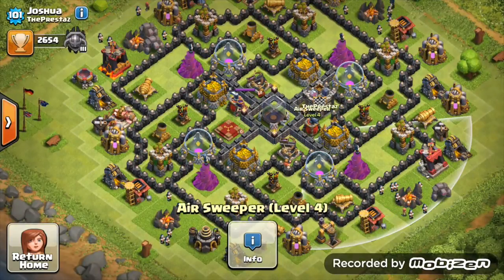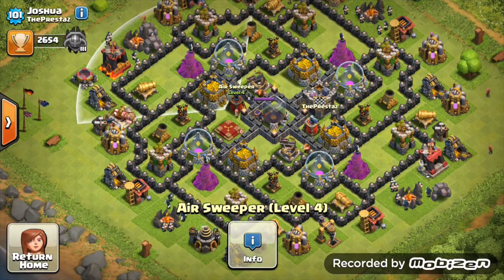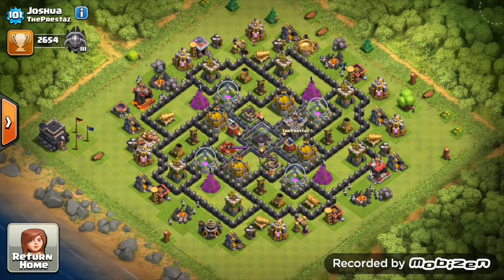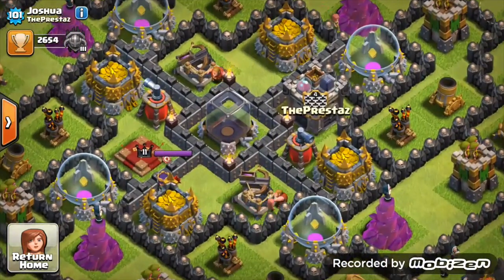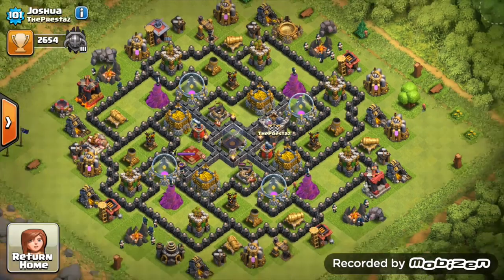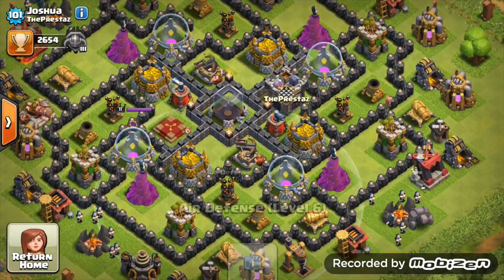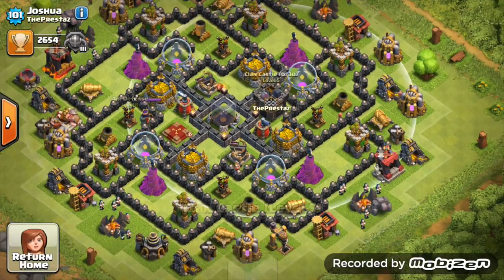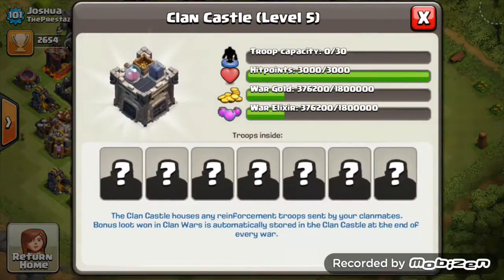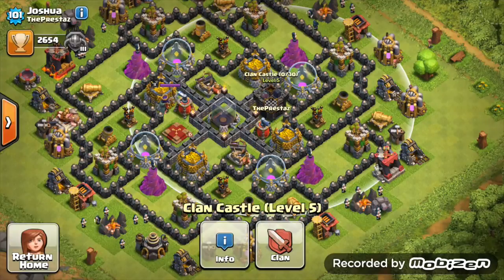The air sweepers are level 4 each and looking good. Your walls are looking amazing — you've got no level 7 walls, and a nice chunk of level 9 in the center. Keep upgrading those walls. Air defenses — just get them to level 7; they're very good at higher levels to protect yourself in wars against GoLaLoon attack strategies. You're in a level 4 clan so I assume you do wars as well.